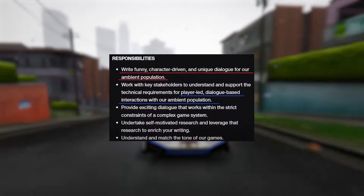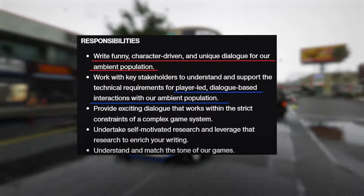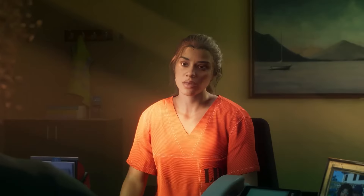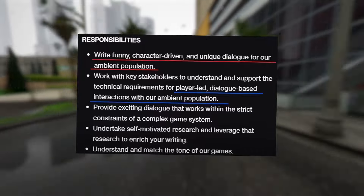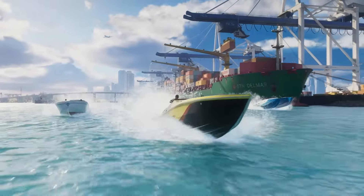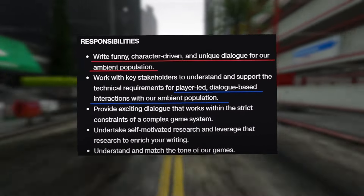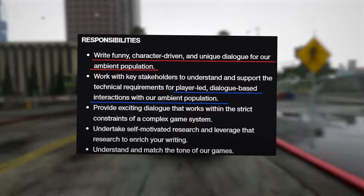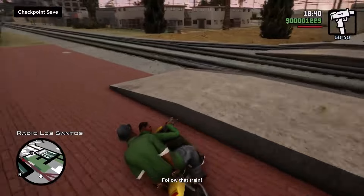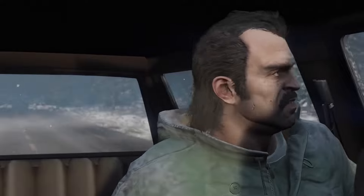The job description says: Write funny, character-driven, and unique dialogue for our ambient population. Work with key stakeholders to understand and support the technical requirements for player-led, dialogue-based interactions with our ambient population. Provide exciting dialogue that works within the strict constraints of a complex game system. Undertake self-motivated research and leverage that research to enrich your writing. Understand and match the tone of our games. This underscores Rockstar's commitment to ensuring GTA 6 remains true to its franchise roots, aligning NPC dialogue with the established GTA universe.